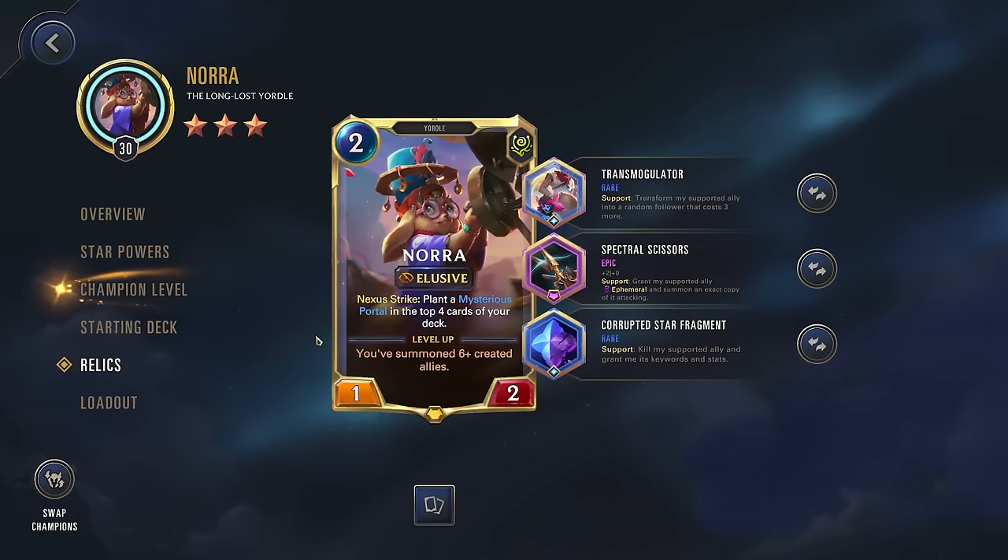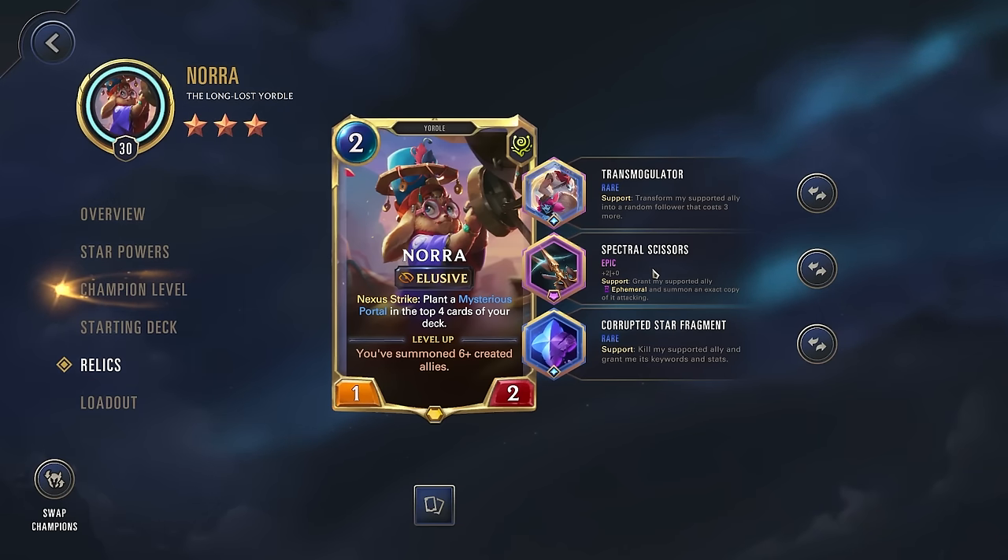The build we're going with is a bit different than last time. Last time it was a build that didn't focus so much on Nora and gave a lot of buffs to our board, which was still pretty solid, but this is actually my favorite Nora build. We have Transmogulator — transform my supported ally to a random follower that costs three more — so we're essentially recycling our unit into one that's a bit better, and since that unit counts as a created card it triggers our star powers, giving them an even more aggressive stat line. Then we go for Spectral Scissors — support that unit and create an ephemeral copy of them also attacking — and then we use Corrupted Star Fragment to get a lot of those stats onto Nora.